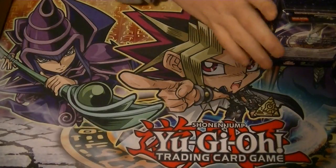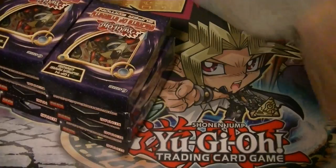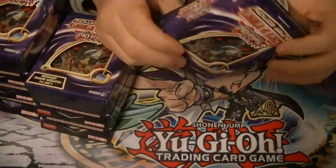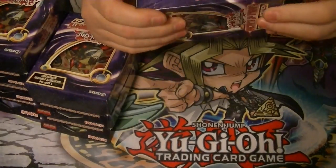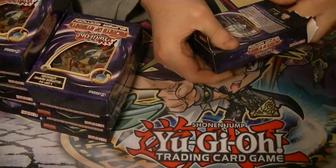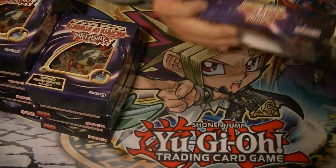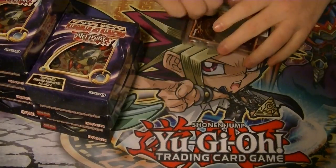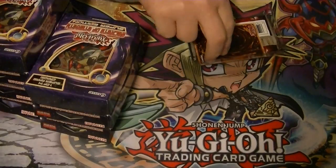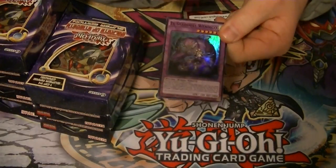And of course the coup de grâce — the case of Breakers of Shadow — we'll break that open separately after all this. I think we'll start off with the Secrets of Eternity Super Editions. Really the only thing I'm looking for out of these would be two Monoliths, because I only have one Monolith currently and that would give me my playset. Our promo is El Shadal Windingo.